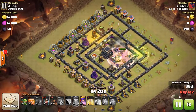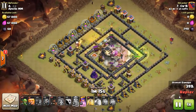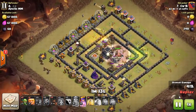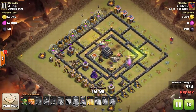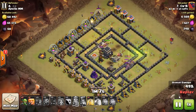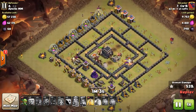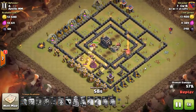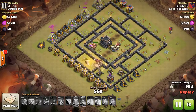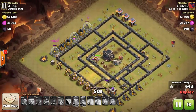As one pack goes around, thankfully it worked — the other pack goes out. That xbow and teslas were eating me up, so I threw a heal down there a bit early. Now I've got two separate packs working — maybe three or four separate packs. I throw in my giant to go ahead and tank that wizard tower; that's why I brought him, to rot on the outside. Then my hogs finish up; I still have a full-health king.